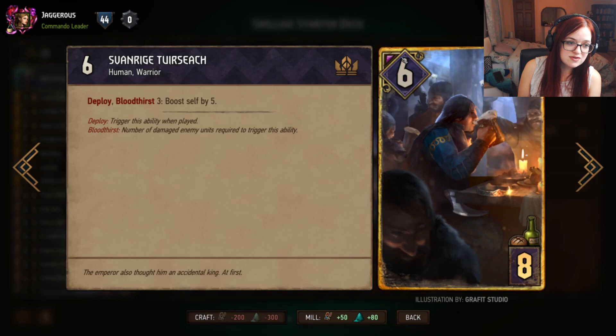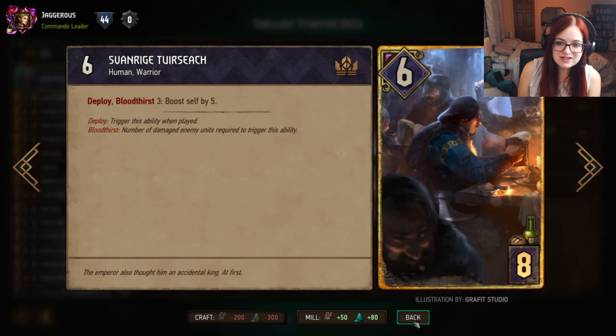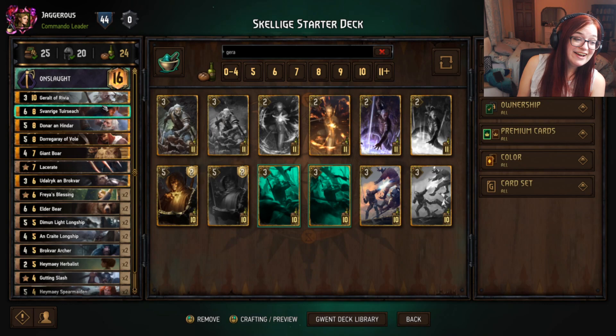Damaged enemy units are ones whose strength value is lower than their base strength. So if his base strength is six and he's damaged, it might show five and go red — you know units are damaged by the color of the number. Red means damaged. If you're colorblind, you can always check the base strength of the card.